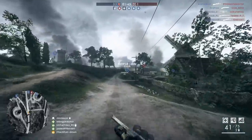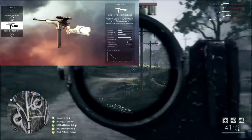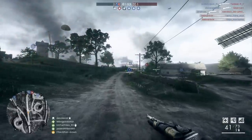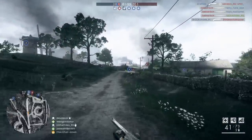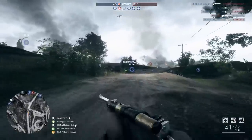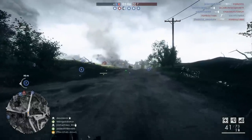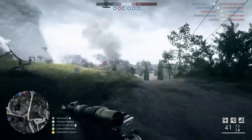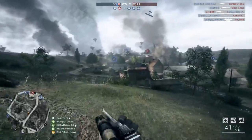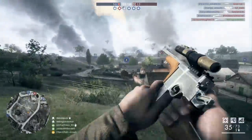Next up we are in Battlefield 1. I chose to go with the M1917 Patrol Carbine in the assault category. When it comes to damage per bullet — not counting shotguns — this is the second highest. I think the RSC SNG is number one for damage per bullet, but we already played with that in a previous video, so I want to go with a different one. I chose this because it's a nice little spam-fire weapon.